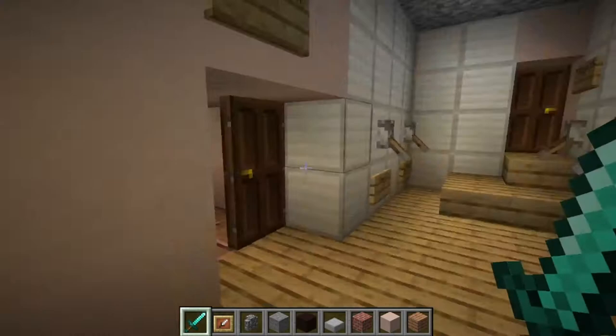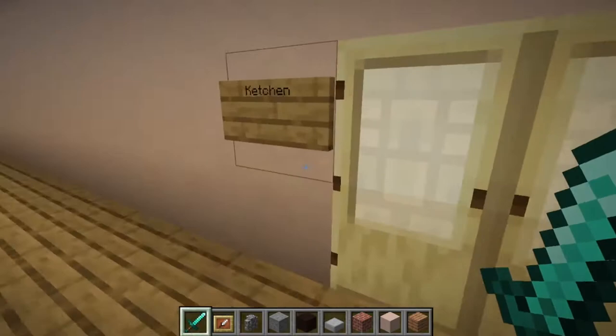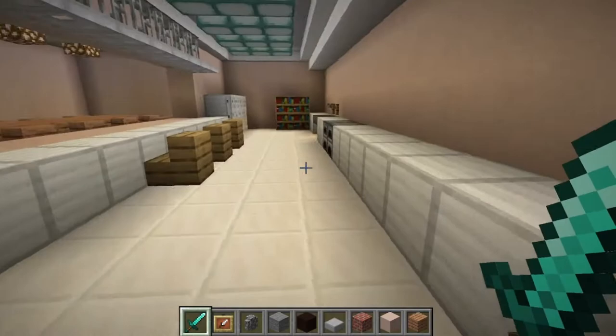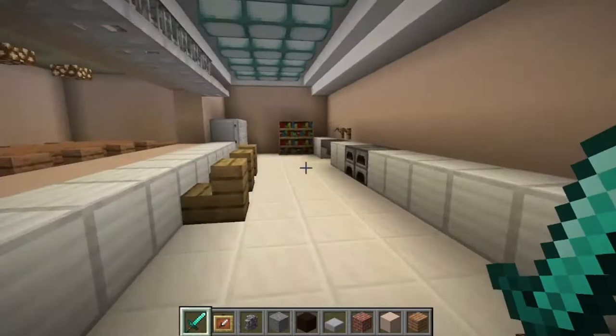They can go out here and do whatever we have special for them, which could be anywhere in the studios. This is still the control room. So this is the kitchen - after guests do their stuff, they can come here and get something to eat, a nice bite. This is where we do all the kitchen stuff: cooking, stoves, freezer, fridges, all the good things.